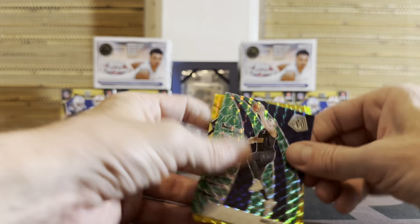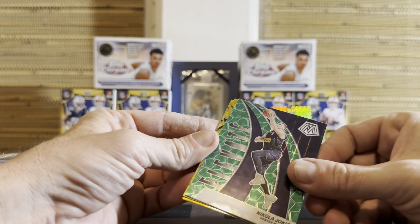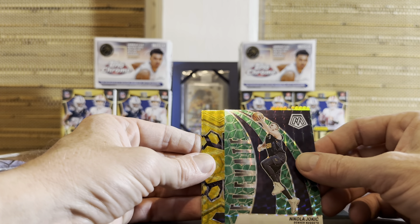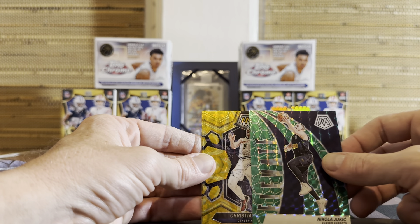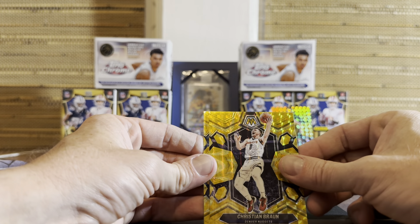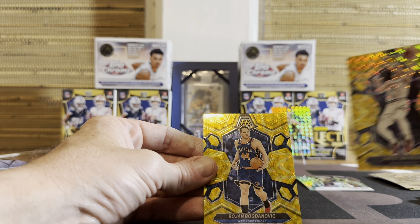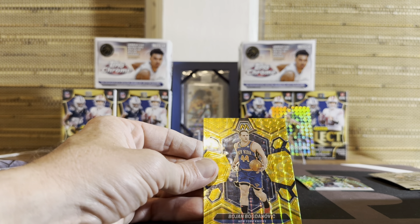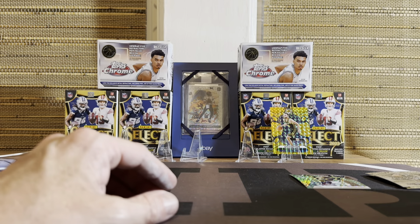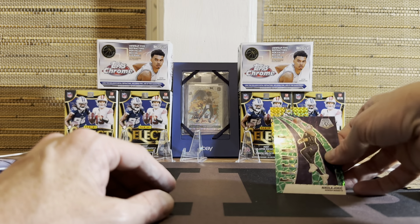Oh! Joker on the Elevate Green — a sharp looking card. Christian Braun on the yellow. And another yellow — this pack was loaded with yellows. Bojan. So it looks like you're getting two of those each pack, something like that, maybe more.